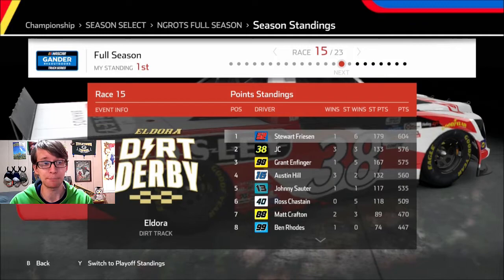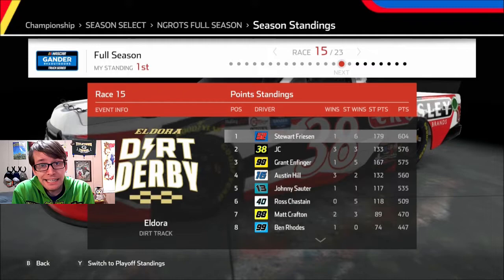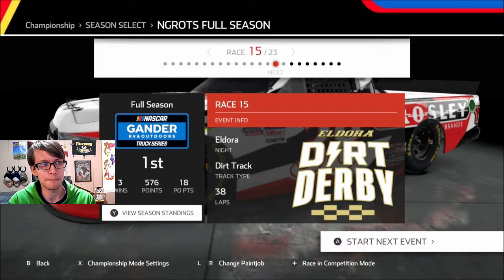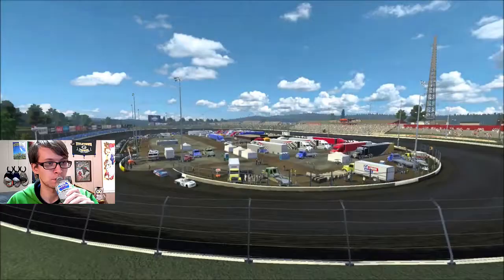We are 28 points behind Stuart Friesen with two races to go, but we're second. If I can't get him, at least I'll get second. I'm only one point in front of Grant Endfinger, so I've got to worry about that guy. We're not bringing any special setup to Eldora — we're just going to run default. I'm used to this being a pretty easy track in these NASCAR Heat games, but we're going to have to see how it goes.